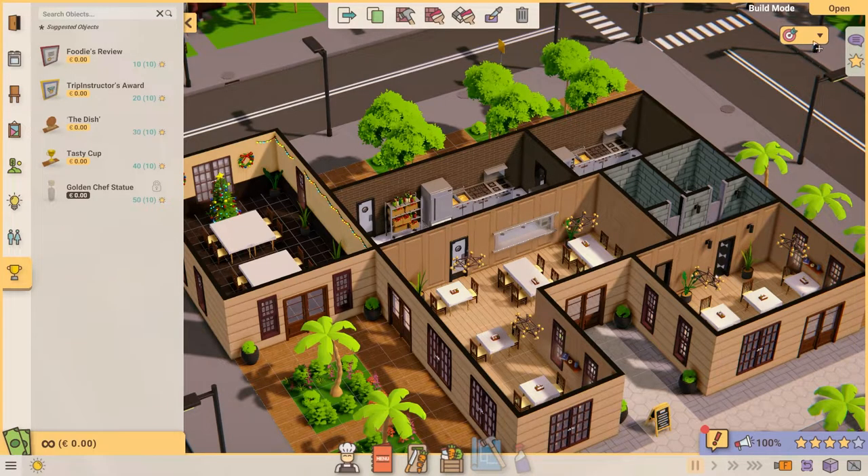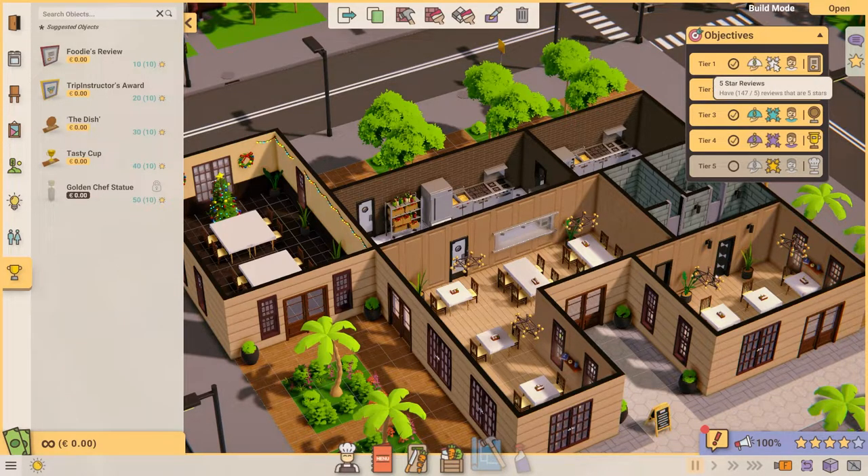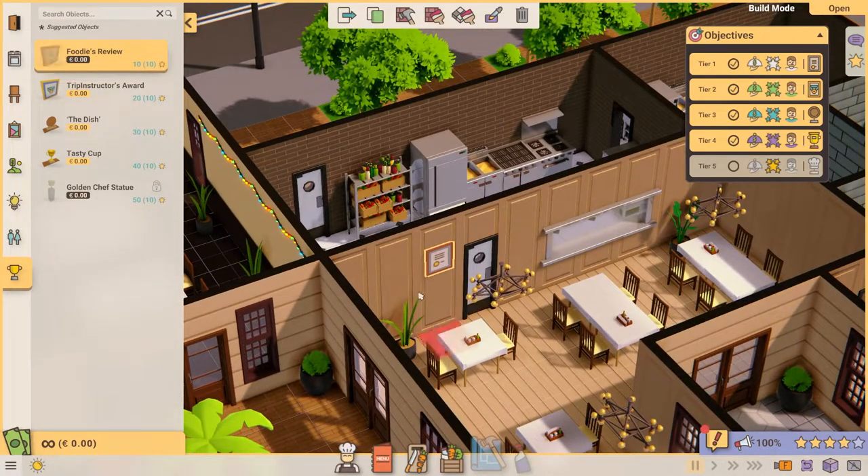These objectives are linked to your restaurant's food profit, 5-star reviews and seated tables. Of course, more will come. When you complete a tier, you'll unlock its associated trophy, which is a placeable object that will give your restaurant a huge ambiance boost.